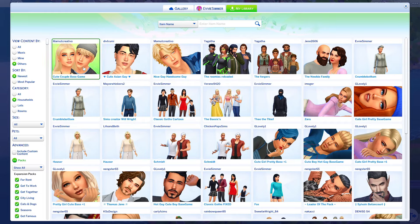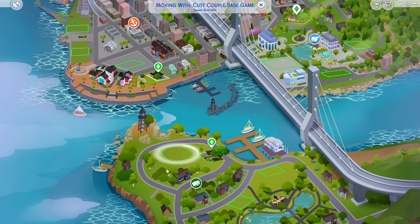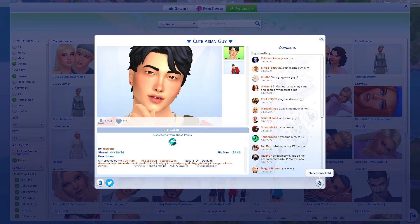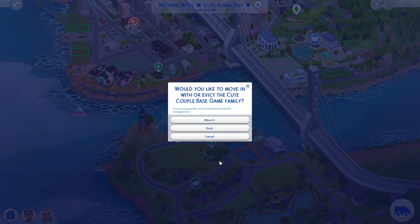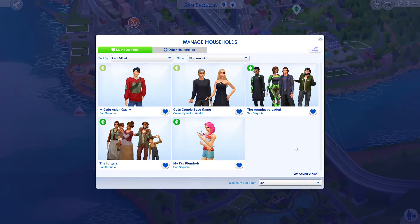Go to your library and pick a household you want — say this couple. Place the household and pop them into a lot. Then go back to the gallery and grab another sim. Place their household on the same empty lot, click confirm, and you'll get the option to move in with or evict the current family. Choose evict, confirm it, and move the new sim in. This has moved the original couple out — they are no longer in a world, which has made them townies.